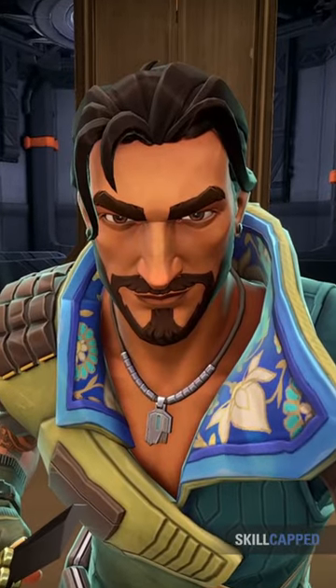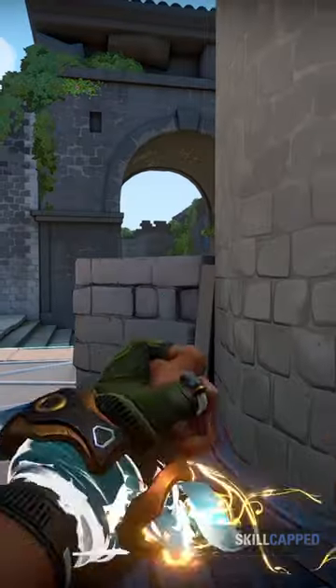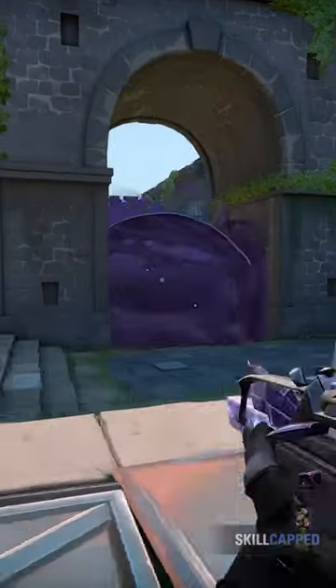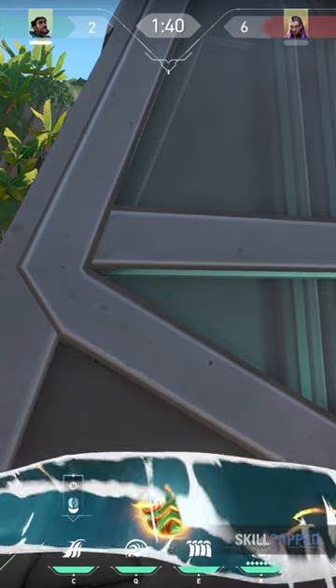Valorant's newest agent is horrible at anchoring sites — well, if you don't know how to play him that is. Although Harbor doesn't play the same way as other controllers, his Cascade ability is actually pretty similar to Omen's Paranoia, which means it is also going to be one of his best anchor abilities on defense.